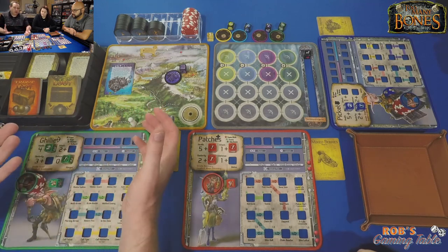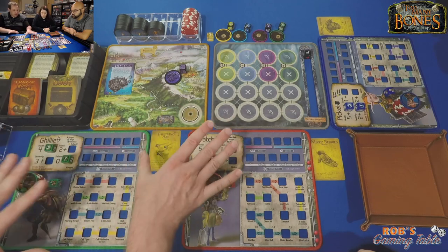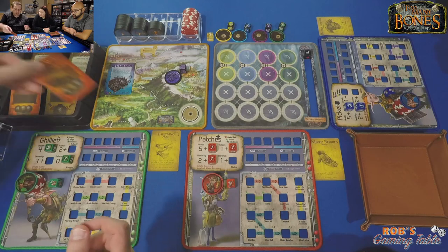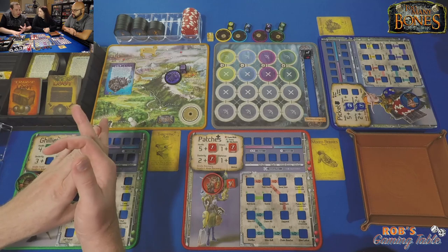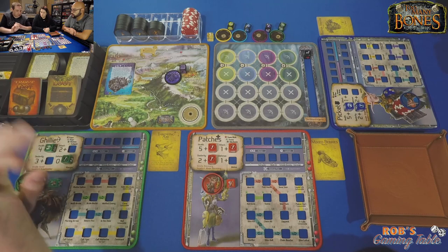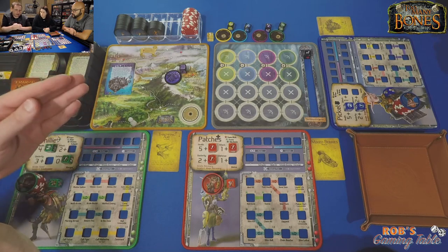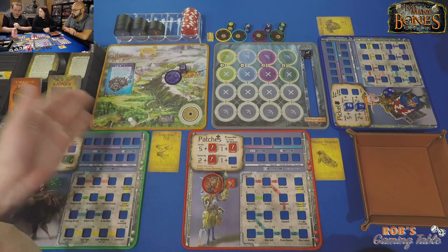Now we move on to the recovery phase. During recovery you can trade loot at any point. The second option is lockpicking a trove loot, but none of us have trove loot yet, so we skip that. Our individual options: we can each pick one of three — heal to full HP, try for better loot by rolling six attack dice and drawing that many loot cards to pick one, or scout.